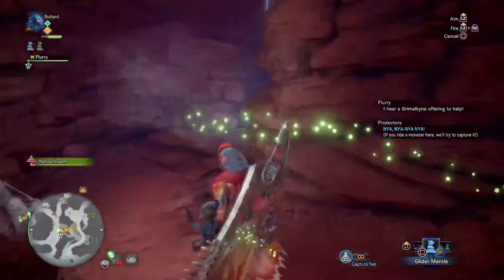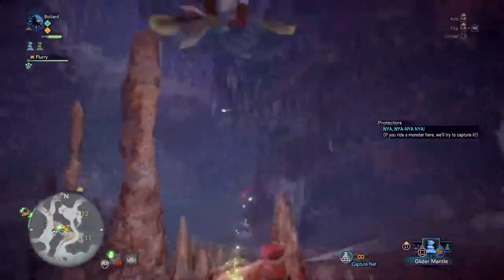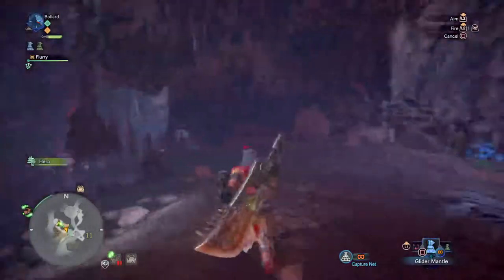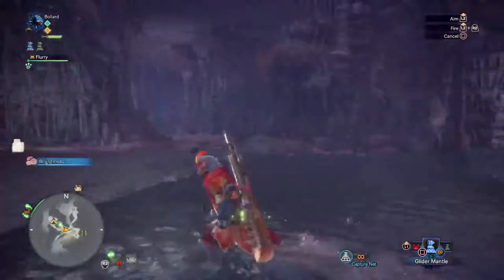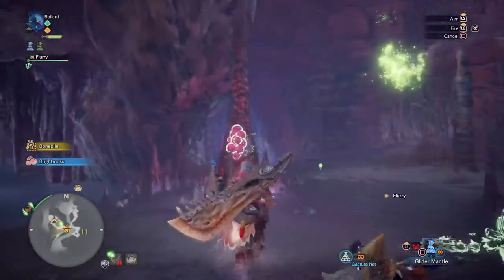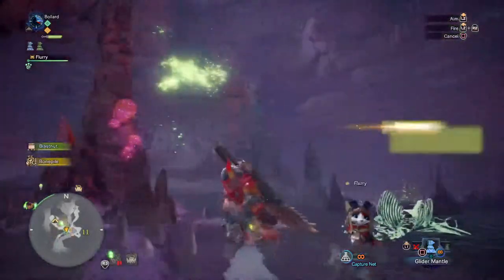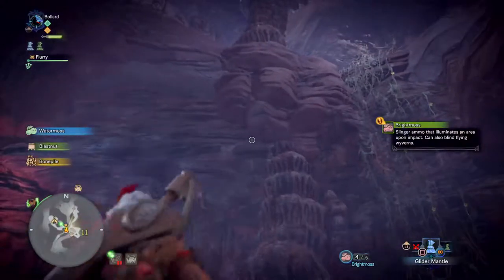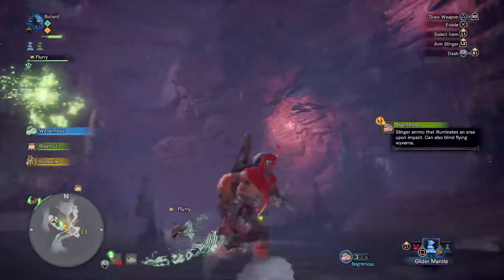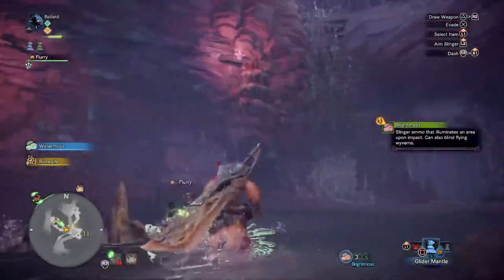In here there's another camp down in this cool gloomy cave area. There's slinger ammo you can shoot about to light up the place - that glowing stuff is bright moss, which is slinger ammo you launch at walls to light up the area. Apparently this can blind flying wyverns if you shoot them in the face with it - something I didn't know.